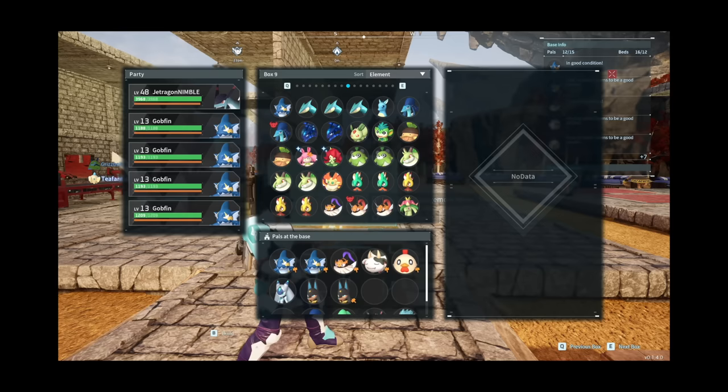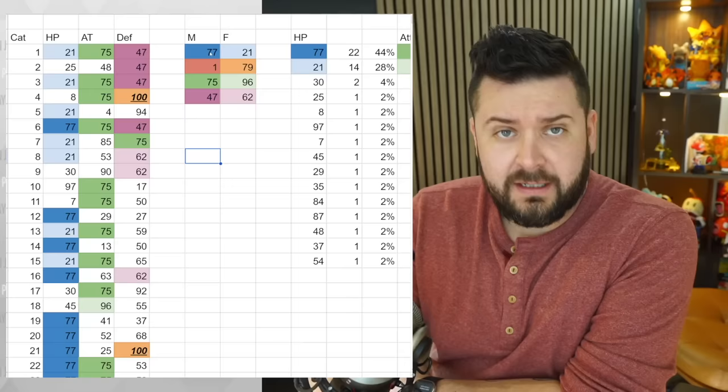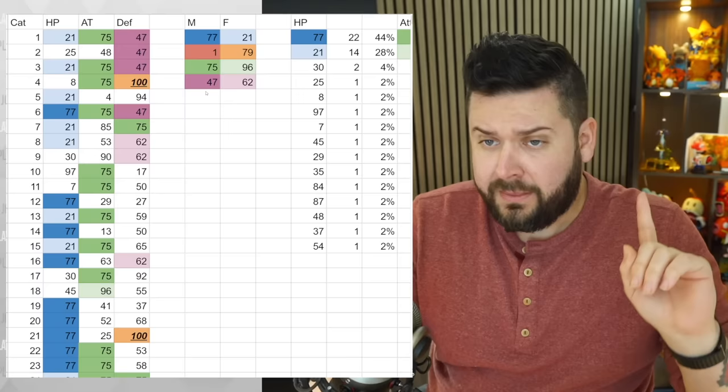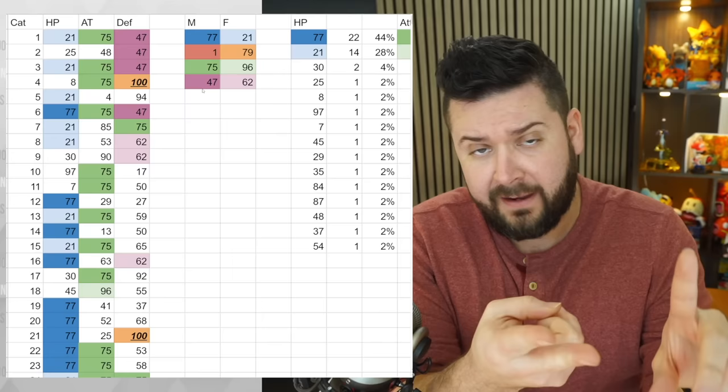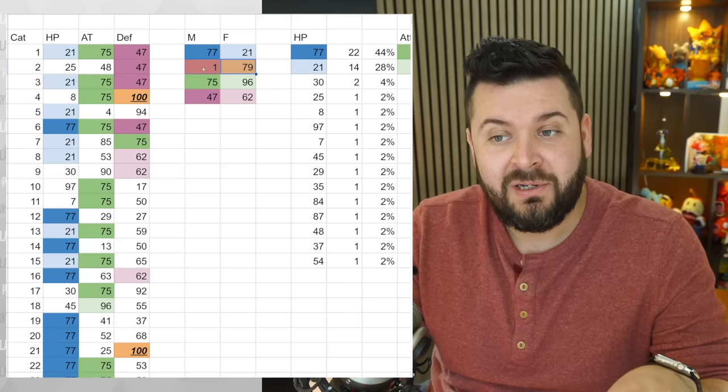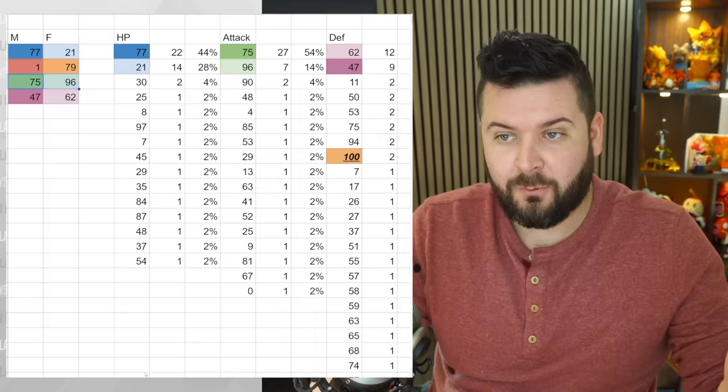Here are the stats of the male and female Cadaver I tested with, and here are all of their offspring numbers. Something unique: every single offspring has two attack values - melee and long range - but they're always equal. Interestingly, values of 1 and 79 never appeared, but 75 and 96 showed up a lot.